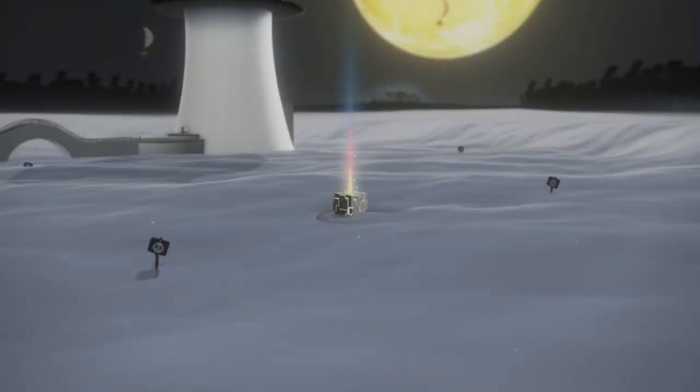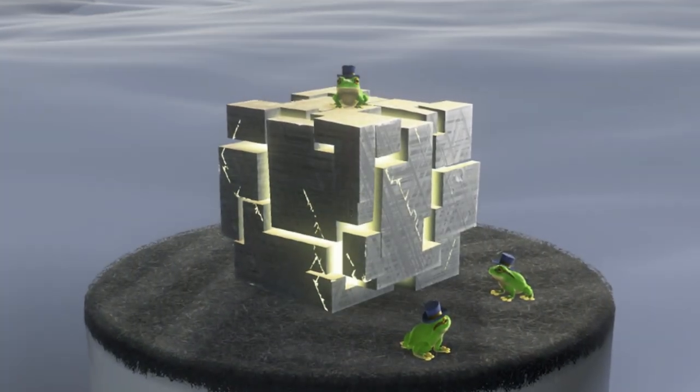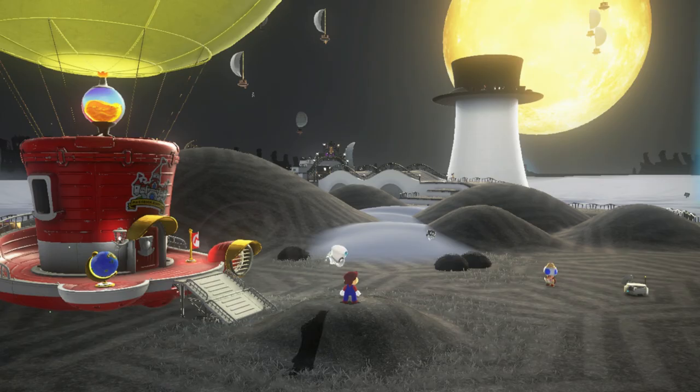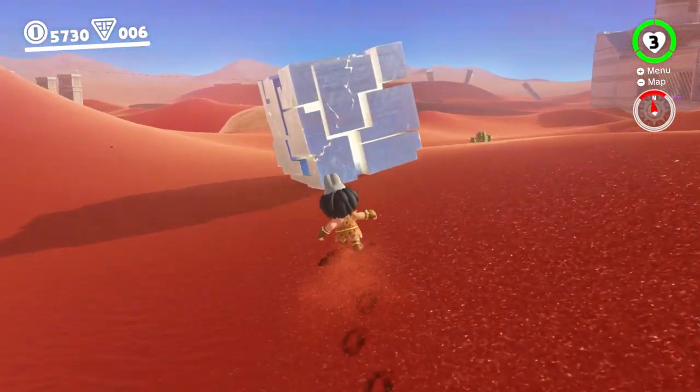Once you've watched the credits roll, you'll be free to return to any of the worlds you've previously visited. So head back to any kingdom, and Cappy will prompt you to head for the block — he'll even mark it on the map for you, and there'll be a glowing beacon in the sky to guide you towards it. Once you get to one, you'll be able to crack it open simply by throwing Cappy at it.